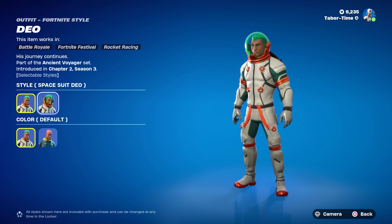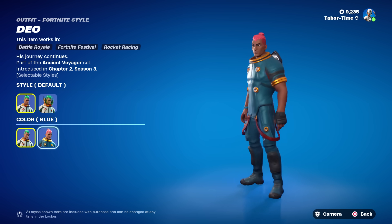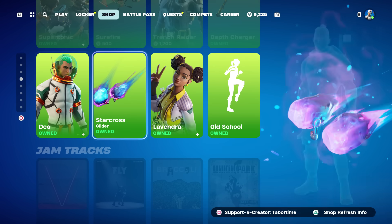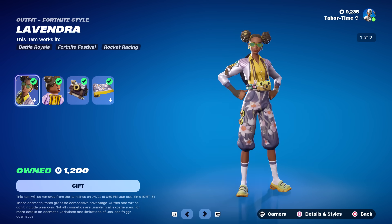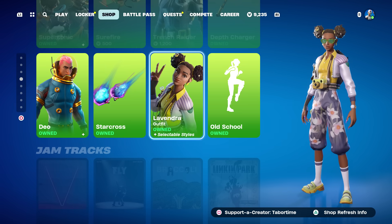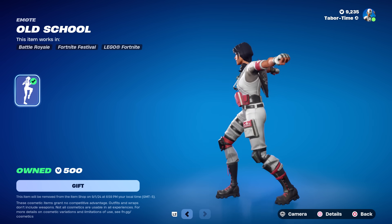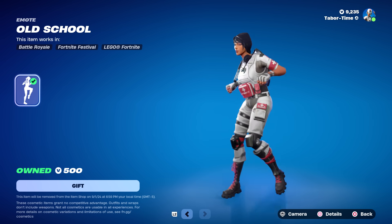The astronaut skin is back — he's kind of rare as well. He's got the Spacesuit style where you can put the helmet up and change his color to a nice teal-ish blue. His back bling is actually pretty cool — the Lunar Sim — and the Star Cross Glider is not too bad. Then we've got the Lavendra skin — she definitely has a lavender color scheme, and her back bling is the Snapshot Pack, plus the Dreamy Bouquet. One of my favorite emotes in the entire game is Old School — love this one, beautiful emote. 500 V-Bucks for that.